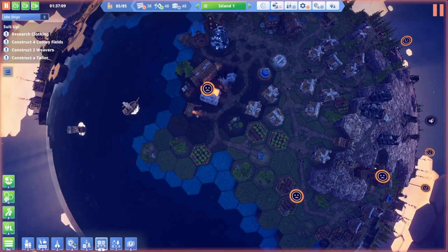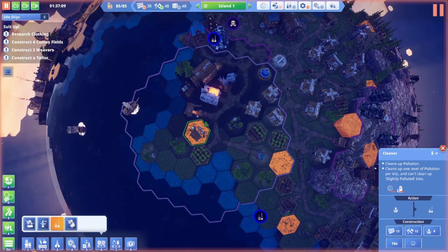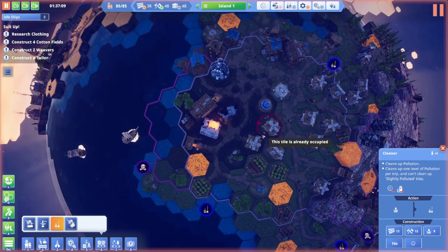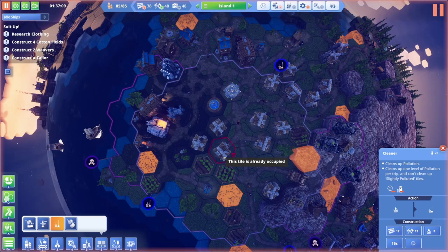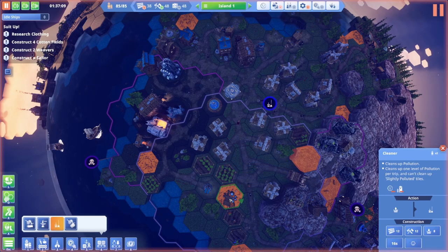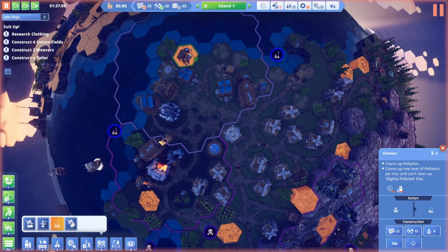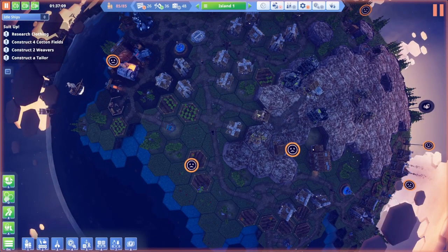Now I can make a pollution cleaner — it cleans up one level of pollution per trip and can't clean up slightly polluted tiles. That does a good area. Right here would be perfect, but there's a house there. Maybe I can build one there later. Let's get a pollution cleaner going — that should help with my happiness issues as well.